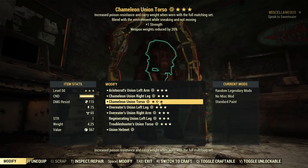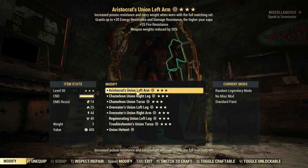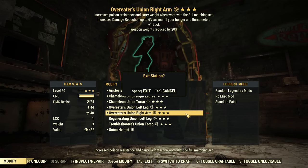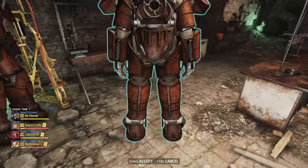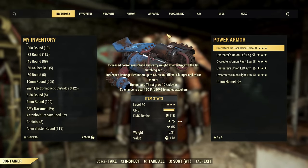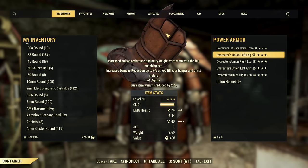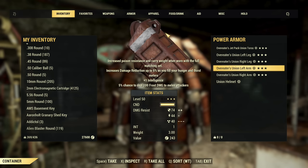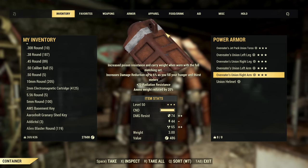I have decent second stars. The first star is only good if it's Overeaters — Chameleon and Aristocrat's are bad — but I have the sets. My Overeaters set: full set of Overeaters. Look at the stats — Hunger Grows Slower, Agility, Junk Weight Reduction, Ammo Weight Reduction, Intelligence, Damage to Melee Attackers — that last one is terrible — and another Overeaters.